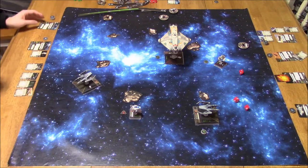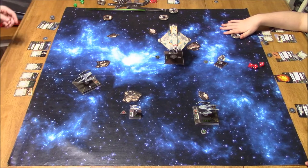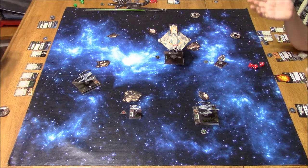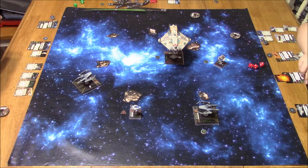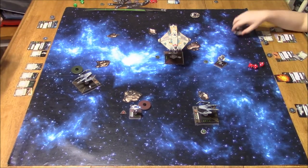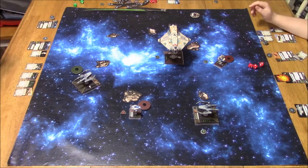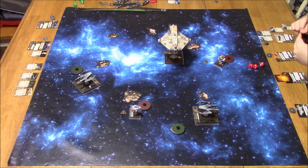Now the A-Wing shooting at range 2 — I got enough evade to take out that crit he rolled. Not a great turn for me. I did take out the A-Wing, but I took some damage on my IG; those green dice could have been nicer. Now remember, my IG abilities are shared — both can boost and take an evade, and both can shoot their primary weapon; if they miss, they get to shoot the secondary. That's the beauty of these IG lists.